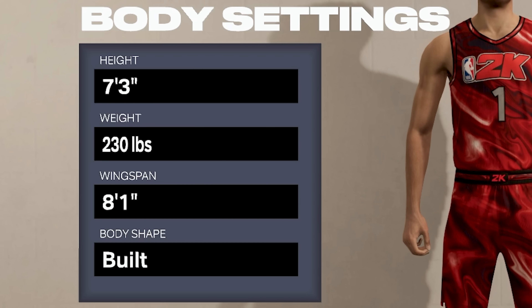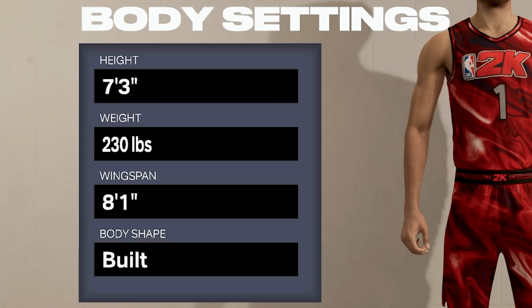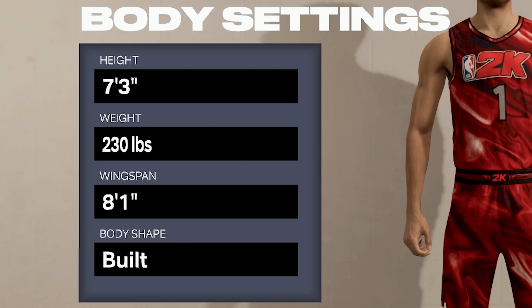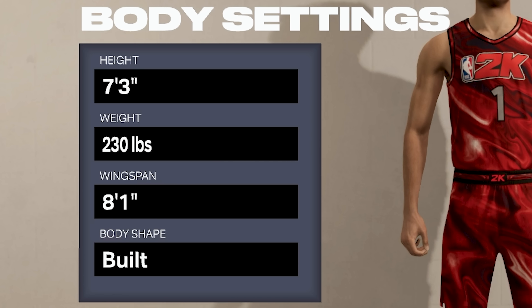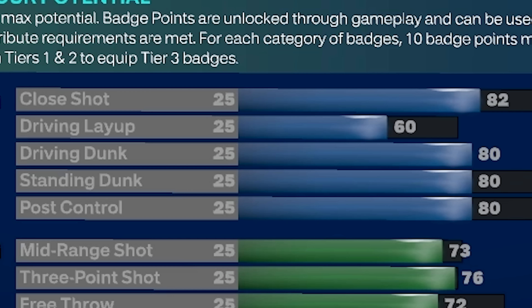Today I'm going to be showing you guys my brand new seven-foot-three post scoring stretch big on NBA 2K23. This build is going to have everything that you need as a big man: finishes well at the rim, shoots like a sharpshooter, has insane passing ability, and is a locked-down defender especially in the paint. With all of that out of the way, let's get started.